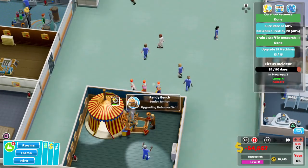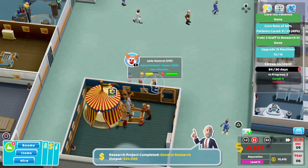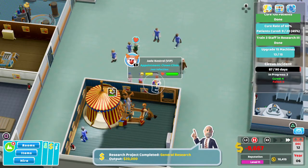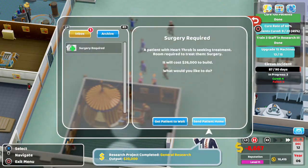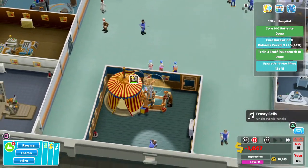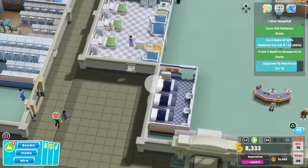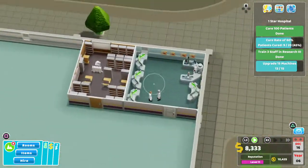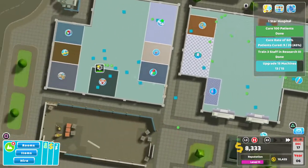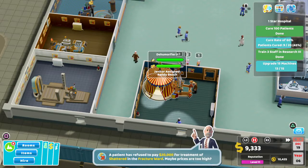I've cured four of them, so I'm kind of fine leaving them — their health is quite fine. I am going to pass the circus incident emergency, so I'm just going to leave it for now. Four out of seven, get some cash from it. I'm going to zip over here, start this again, zip back. That's going to put us on to 14 out of the 15 machines.